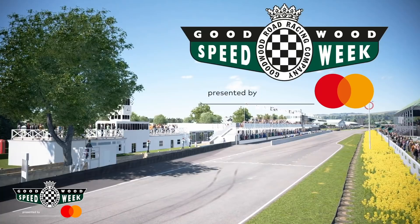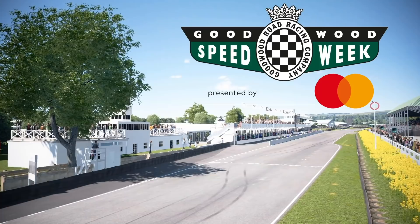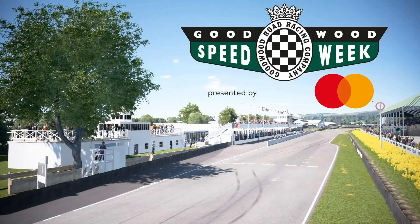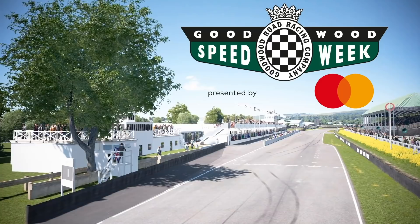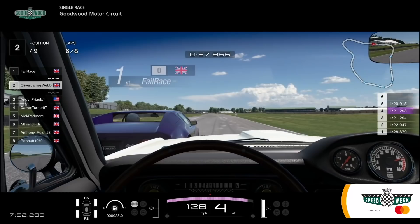For Race 2 in the Goodwood e-Trophy presented by Mastercard, you take the drivers and put them into modern GT cars. The opening race in the classic GT machinery was a real test around the ultra-fast Goodwood Motor Circuit. Let's see what happens now with modern-day GT machinery at their disposal. Ollie Webb won Race 1 from Alex Day and Darren Turner. One thing's for sure — this time around it's going to be faster and even more dramatic.